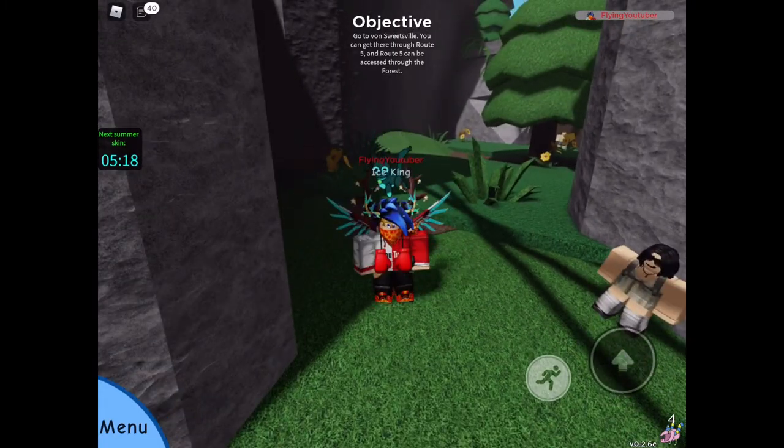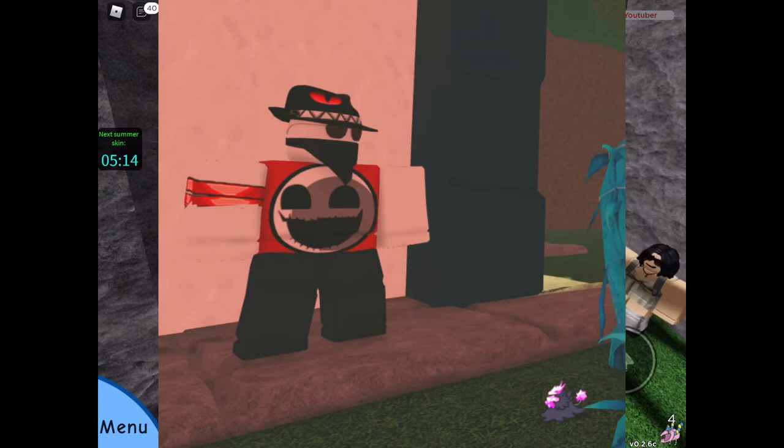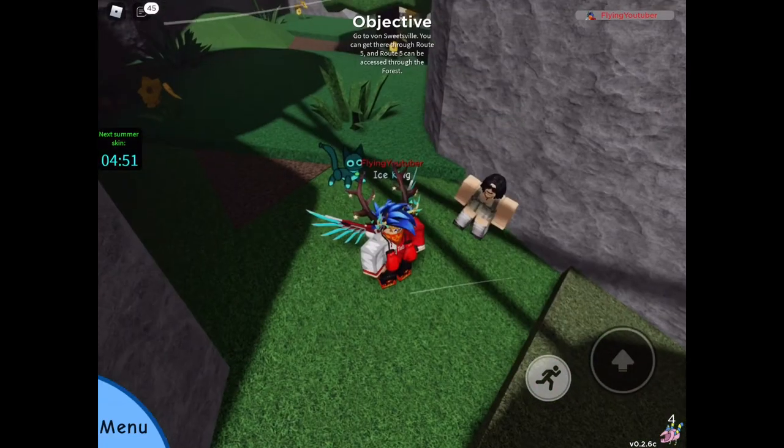There's also a couple other giveaways happening right now. You can win a Tiny Moss and a Tiny Grim Sugar. Grim Sugar has a new Doodle that got added last week, so that'd be pretty cool. To get Tiny Doodles, it's a 1 in 500 chance in the wild, similar to Tints. There's also max-sized Doodles as well, so you could get one giant Lewis.